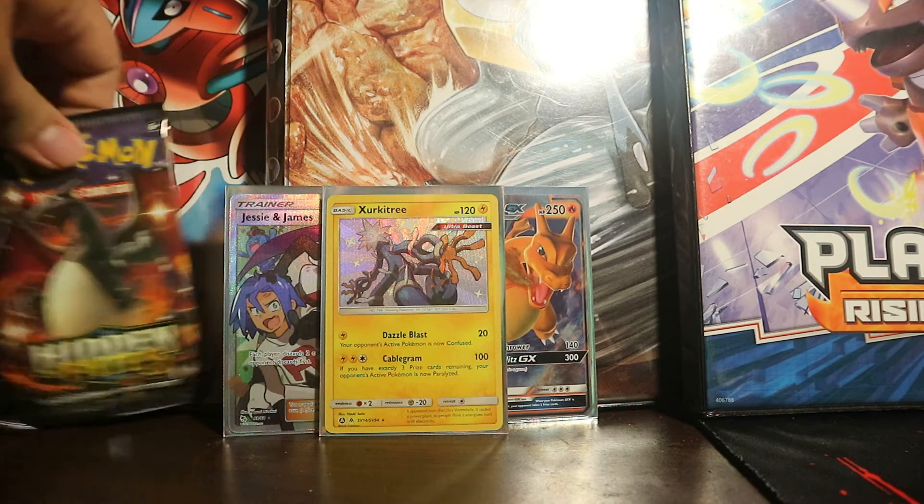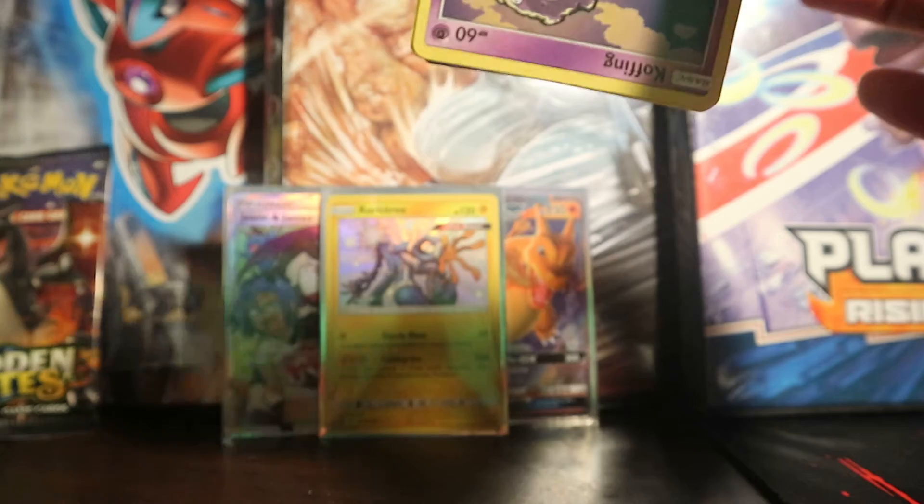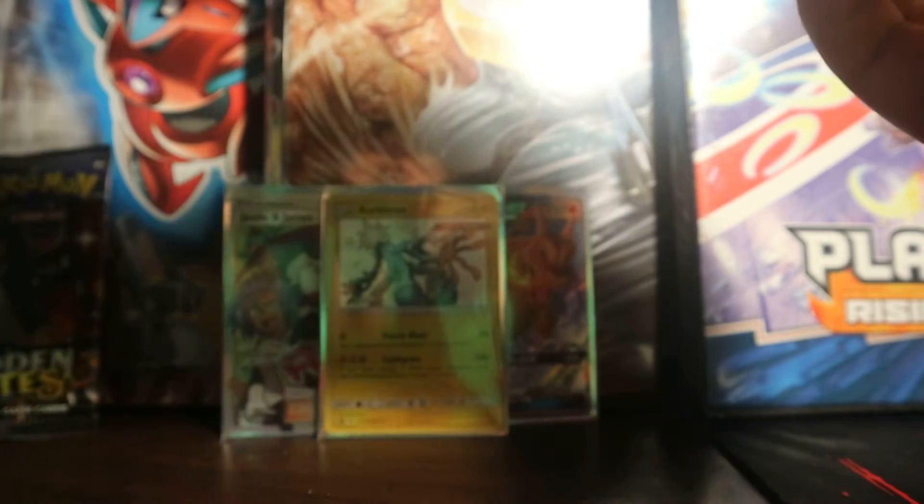Awesome. Now two packs left. I'm going to save the Shiny Charizard pack last. We're going to do the Moltres and Articuno pack next. Come on, more amazing pulls. If we can get more double pulls like that, I'll be very, very joyful.